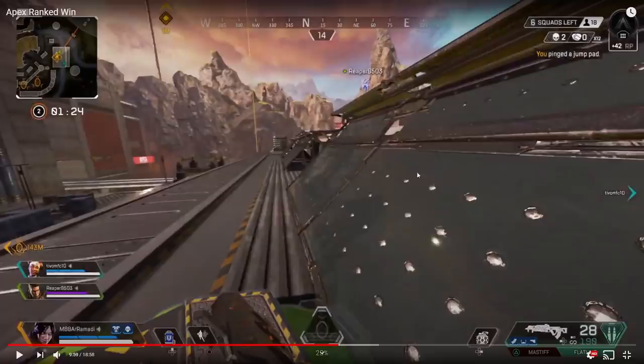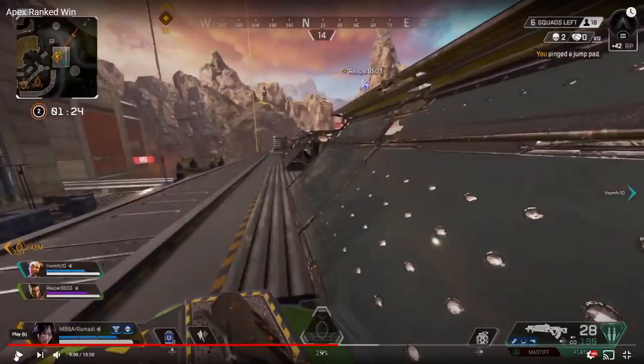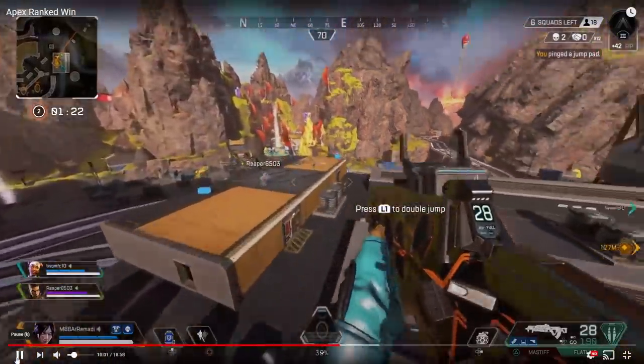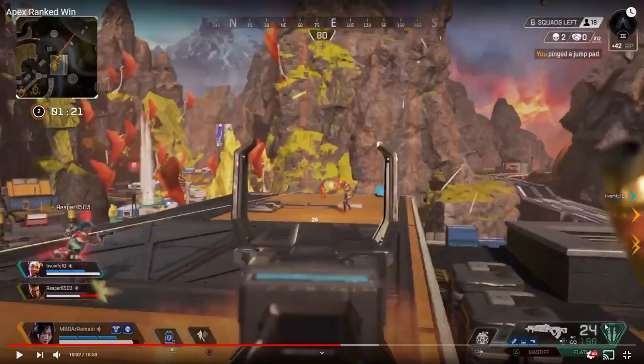Not a bad squad wipe. A few things to pick out: it was a good jump pad, you double-jumped onto the roof with your teammate — awesome. However, right when you jumped, you started shooting while in the air. You wasted about a third of your magazine because none of those shots connected. If you land first and then shoot, since shooting in the air is very inaccurate, this guy would have died a lot faster.